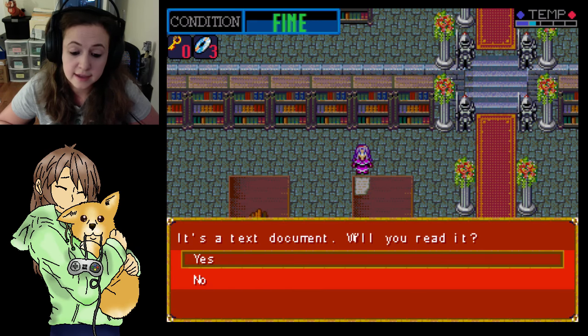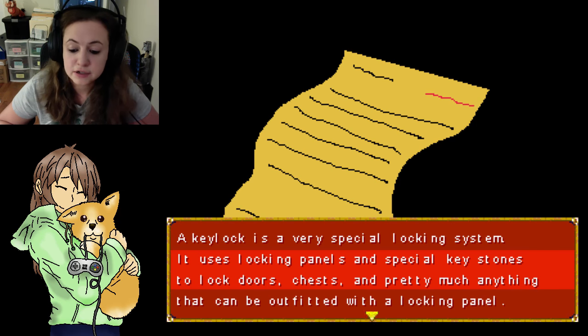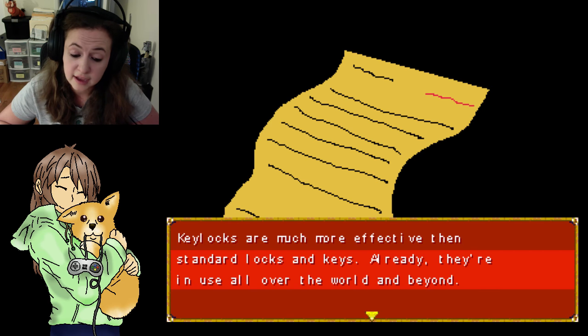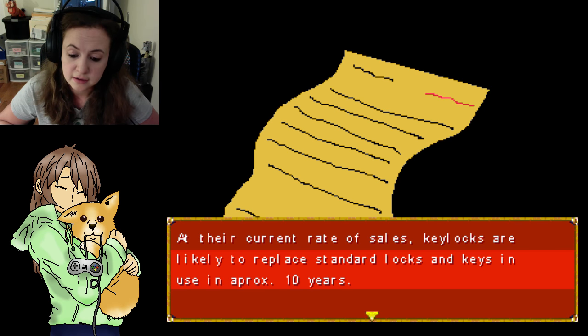A note — it's a text document. Will you read it? Key locks. A key lock is a very special locking system. It uses locking panels and special keystones to lock doors, chests, and pretty much anything that could be outfitted with a locking panel. Key locks are much more effective than standard locks and keys — they're in use all over the world and beyond. There is currently no way to pick a key lock open without the keystone. At their current rate of sales, key locks are likely to replace standard locks and keys in approximately 10 years.